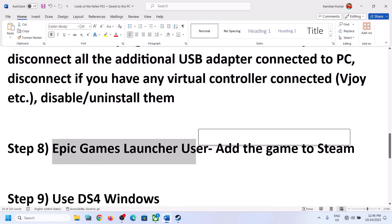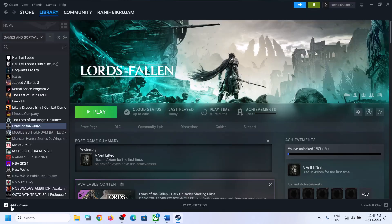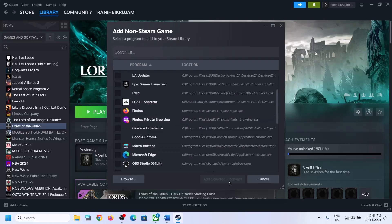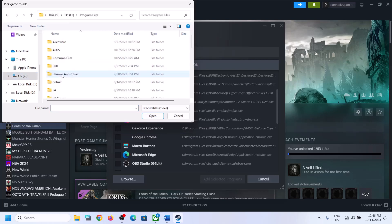This next step is for Epic Games Launcher users — you can add the game to Steam. Click on Add a Game, then click on Add a Non-Steam Game, and go to the game installation folder. If you see the game in the list, put a check on it and click Add Selected Program. If you don't see the game, click Browse — it may be in Program Files.